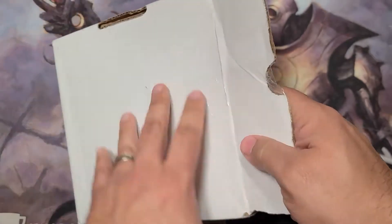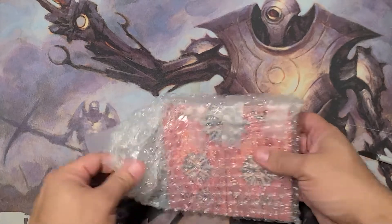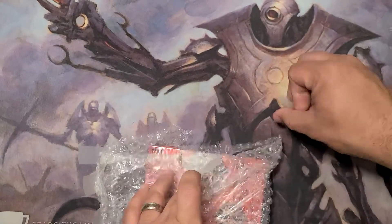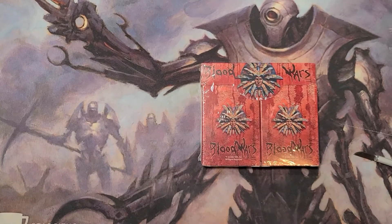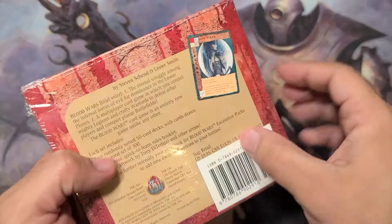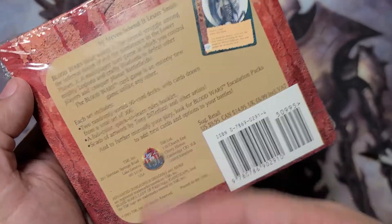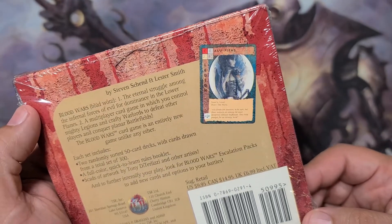Okay, that aside — this is older than some of the guys that play Magic with us. So this is an old CCG called Blood Wars. It's actually set on the Planescape setting, but isn't D&D dragons. It was published by TSR, right as they got scooped up by Wizards of the Coast.